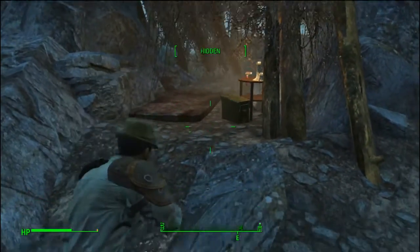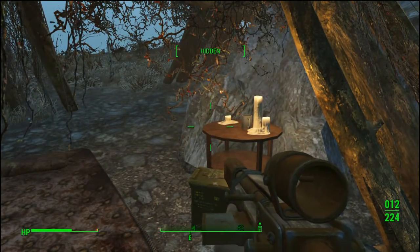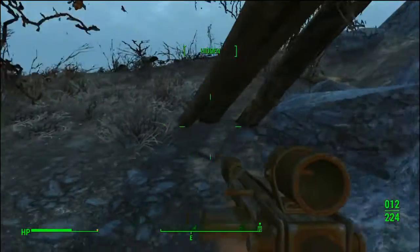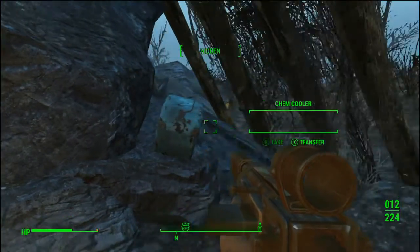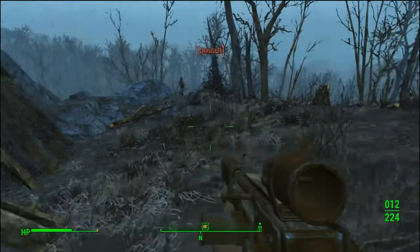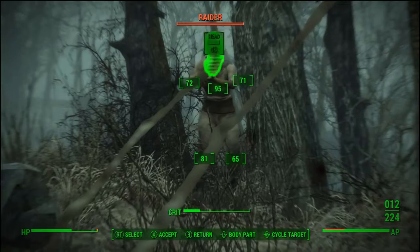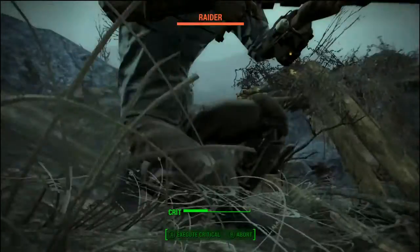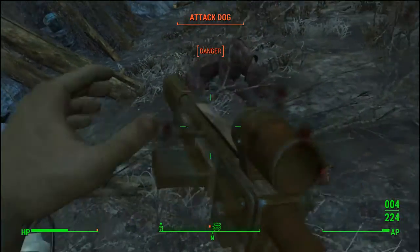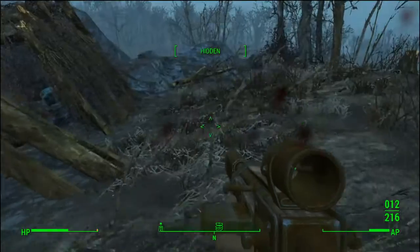Oh, and then you see this little survivor hut right here — has some Jet, some 38. He has a nice lean-to; couldn't pass through it though, I thought that was kind of redundant, but I guess maybe he liked it like that. He wasn't all too happy about us taking his Jet — it was him and the dog and I decided to go for him. The dog was seriously tough — it was tougher than its master.